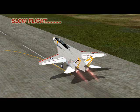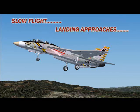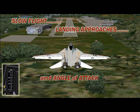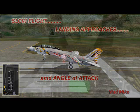Hi fellow Flight Simmers, this is Mad Mike and I'm going to work with pitch attitude — that's nose up, nose down relative to the horizon — angle of attack, the wing towards angle it makes with the relative wind, and power.